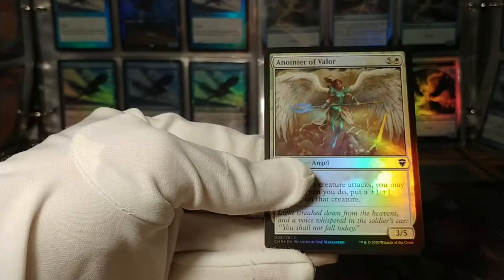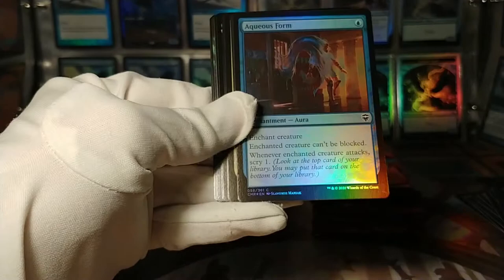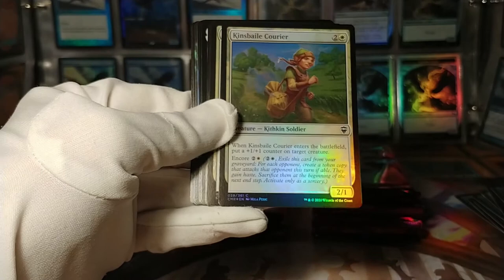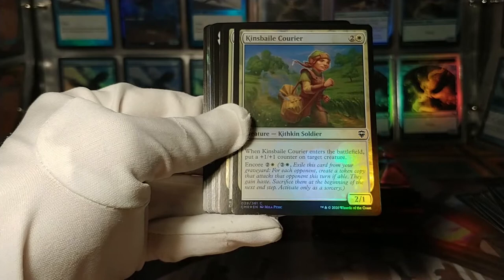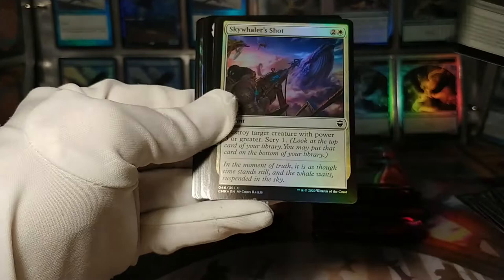Anointer of Valor: whenever a creature attacks, pay three, put a +1/+1 counter on that creature — for six mana. It's a common, alright. Aqueous Form — this is an old classic. Rip Scale Predator, just a 6/5 with menace. Kinsbale Courier: enters the battlefield, put a +1/+1 counter on target creature. It even has encore — this is actually kind of a solid card, a good common. Sky Wailer's Shot. Meteor Golem — I actually really like this card. Comes into play, destroy a non-land permanent an opponent controls — ba-boom, 3/3 for 7 — your colorless removal.